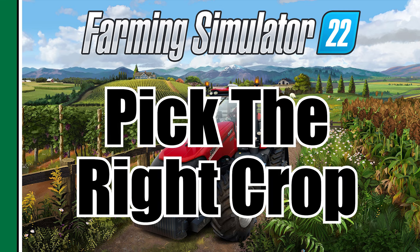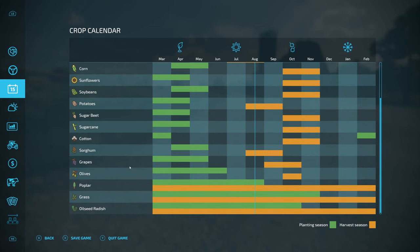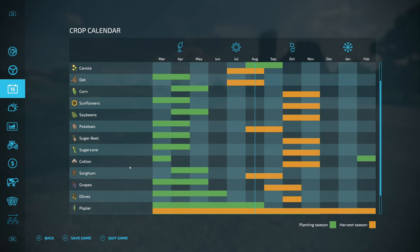Number three: pick the right crop and production chain, and keep it simple. What is the right crop for a start-from-scratch hard mode game? I personally won't touch grapes or olives — they're way too expensive up front and too hard to work with. I'm also not going to cover grass, poplar, or those types. Sugarcane is another one I'll immediately eliminate because the harvesting equipment is only about two meters wide, takes forever on any size field, and in my opinion just isn't a lot of fun.